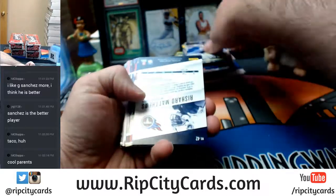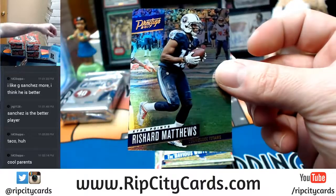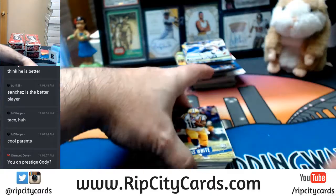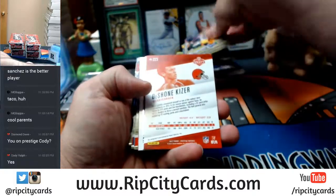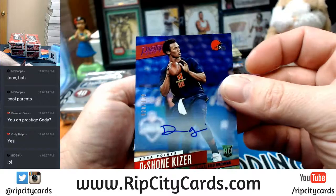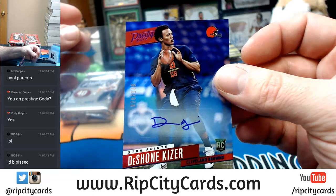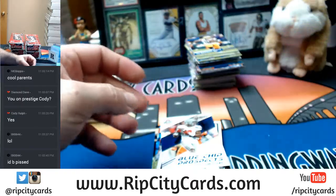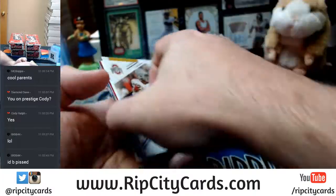Veteran base cards — Rashard Matthews four out of ten Tennessee Titans with some low-numbered action. Rookie action — for the Cleveland Browns DeShawn Kizer extra points auto 20 out of 100. Your various things and more veteran base cards.